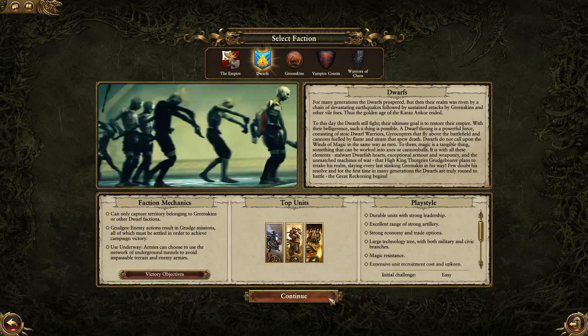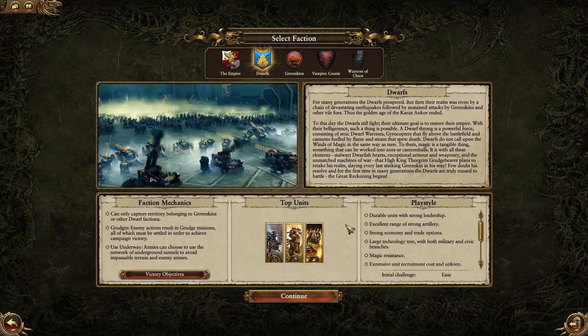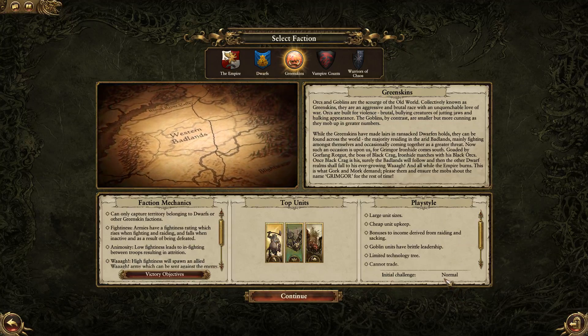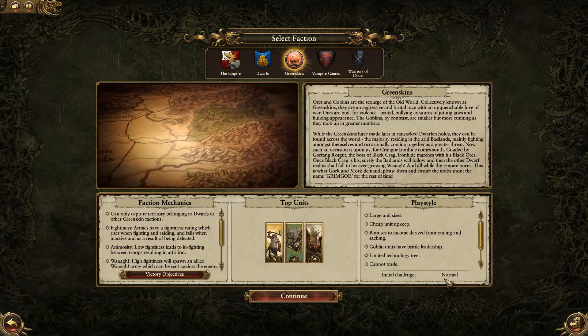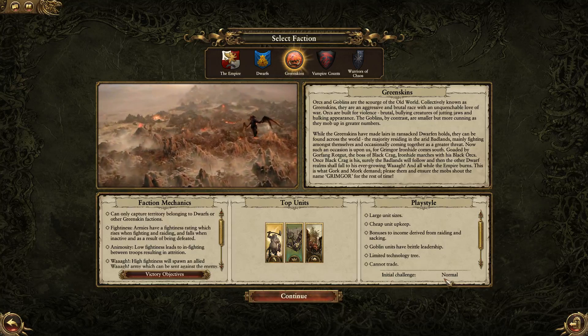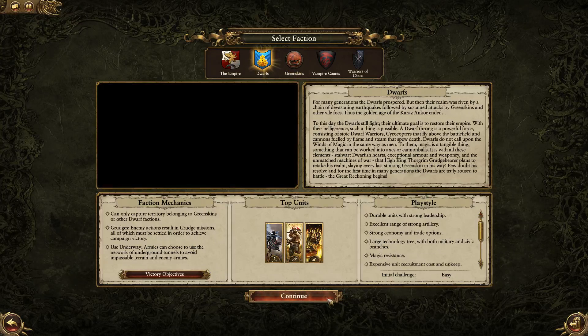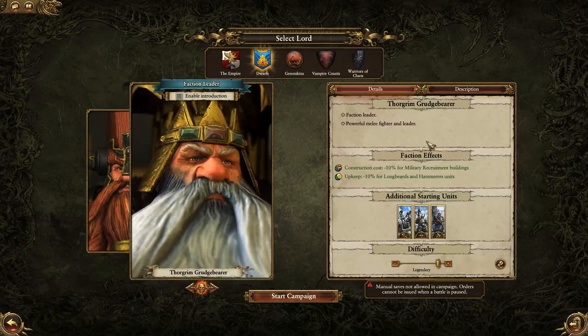So on Legendary, 'Initial Challenge: easy' is not quite as amateur as it might sound. For example, the Greenskins start off with a normal challenge — more enemies can hit you, but you can also hit more enemies and it's a lot more accessible to get to their towns. It's a strategic trade-off.